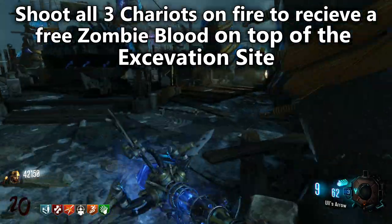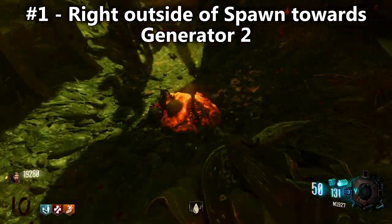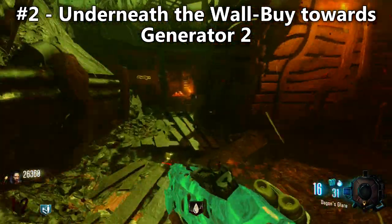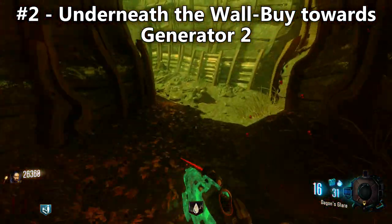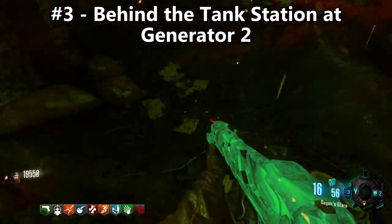In order to get 8 perks, you're going to need a few things beforehand. First of all, you will obviously need the golden shovel — that is the key to making this work. If you don't know how to get this, you have to dig up 30 dig sites exactly. The earliest I managed to do this was on round 10, and there really is no strategy to do this faster because all you have to do is go around the map at the end of each round and dig up a dig spot. You'll get it eventually, and the earliest I got it was on round 10.